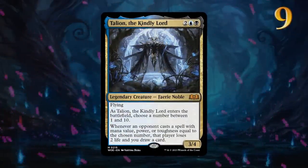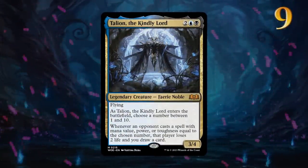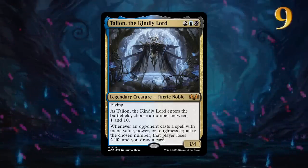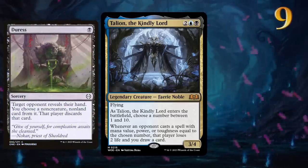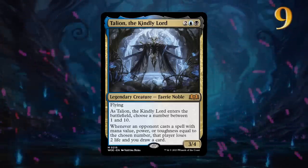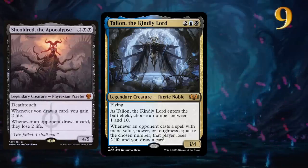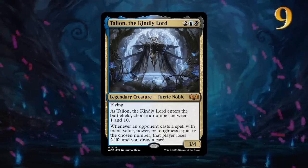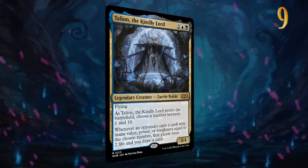Talion, the Kindly Lord, asks us to name a number between 1 and 10. If we choose carefully, we might be rewarded with extra cards. Pair this with targeted discard spells and we can take some of the guesswork out of the equation. While it may not replace Sheoldred, some decks could potentially run both. As a legend, it can also slot into the Esper Legends deck, and the faerie subtype could also be relevant.